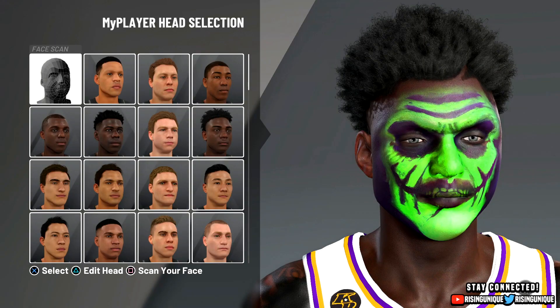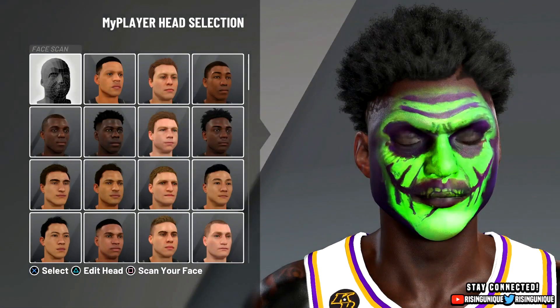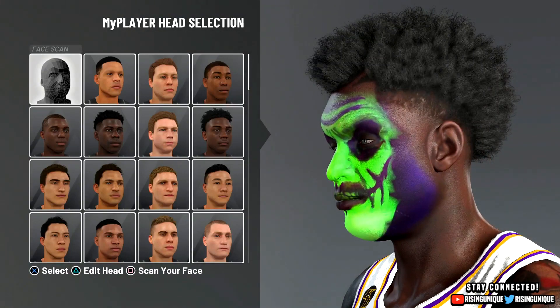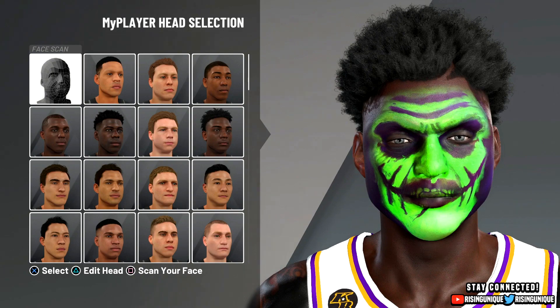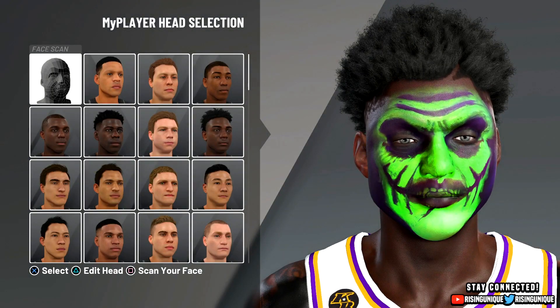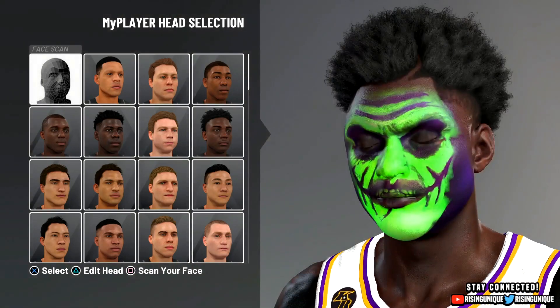As y'all can see right here, if the green was stretched out to where the purple ends it would definitely look better, because the face would look a lot more stretched out. If y'all know how to fix this let me know. A lot of people have been telling me to put the mask as close as possible to the app. For the most part it doesn't look that bad — I could walk around the park with goggles on and it'll look pretty good.